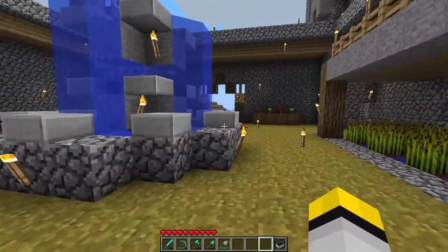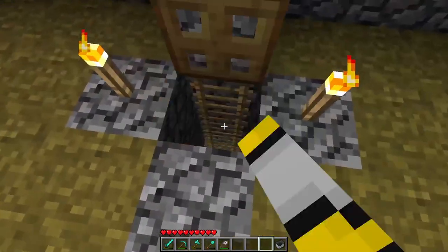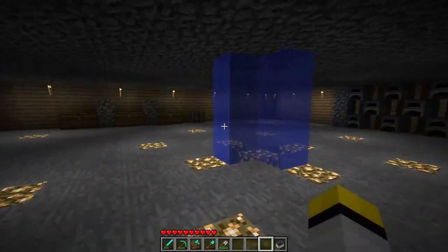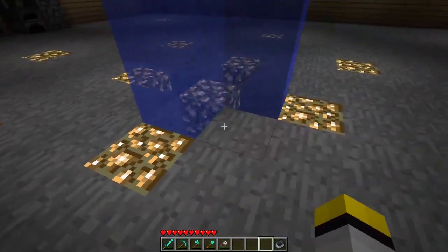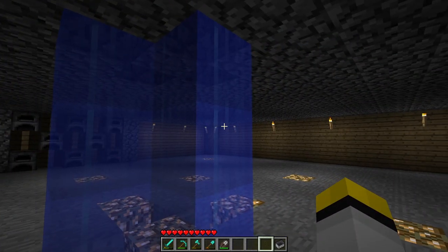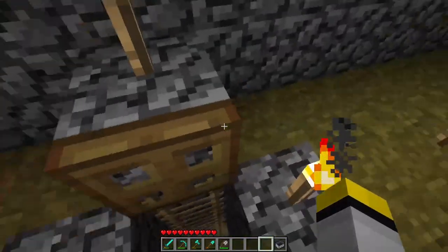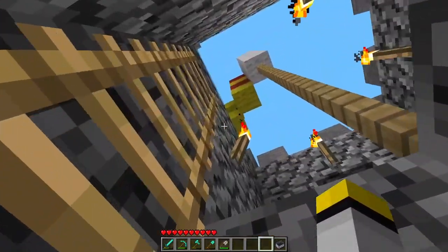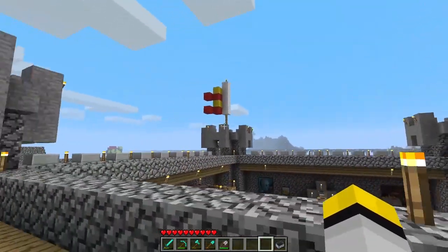It didn't take too much time to build and I didn't really change it too much. The only thing I changed was I did add a basement quarters, which I think is quite nice - I just added it today so there's not much, but it looks nice. The waterfall comes down, and if you really want to you can slowly trot up the waterfall and out of the fountain, but there's a ladder here.